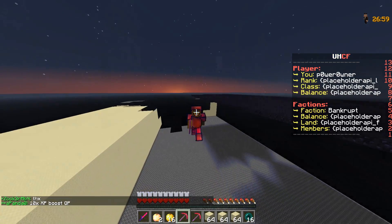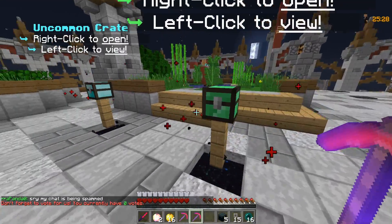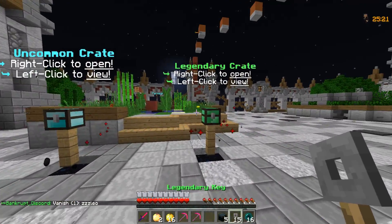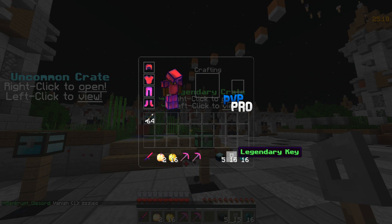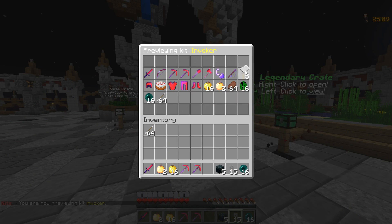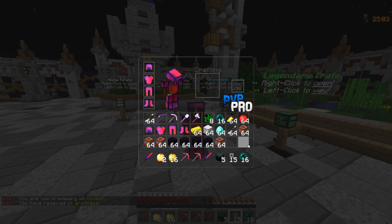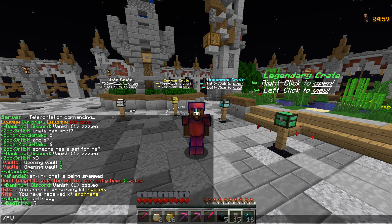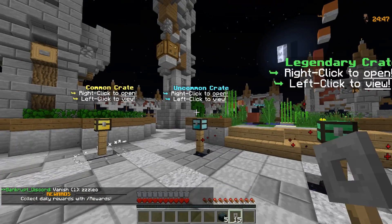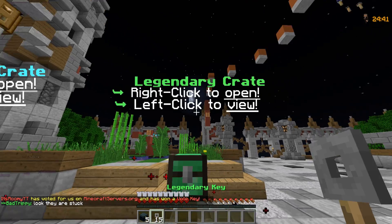Alright guys, now we are at spawn and take a look at the crate keys - they look kind of funny, I've never seen crate keys like this and I'm actually digging it, it looks kind of cute. We have 15 legendary keys, and if you guys didn't know, with kits you can actually receive some crate keys as well. The monthly crate is the one I'm most excited for and we have five of them, but first we'll start with the legendary keys.